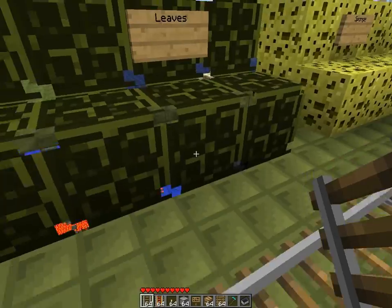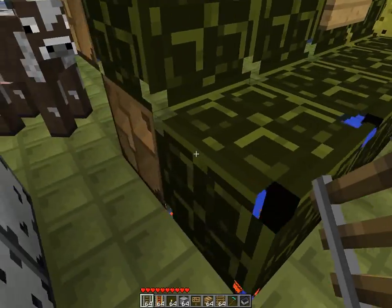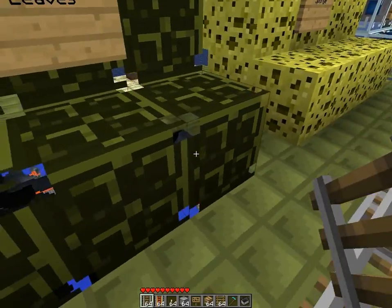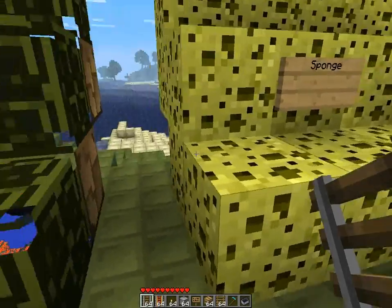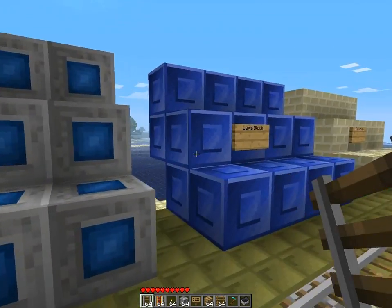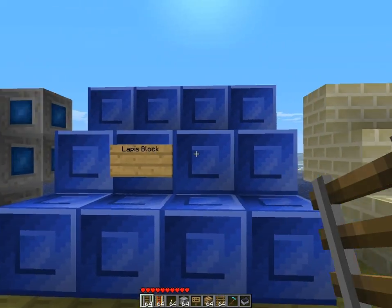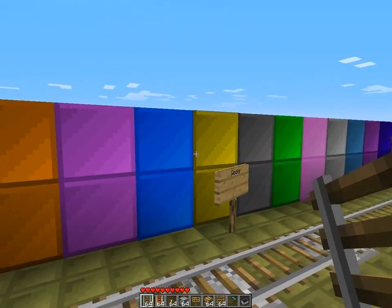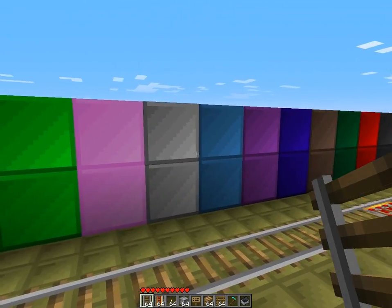Wow, here we have something really strange — I can't see the lava here, not sure what's going on there. Might be a bug or something. Wow, that's weird. Sponge, glass, lapis and lapis block — never like those, I will never like these. Sand block, here we have wool — liking that a lot.